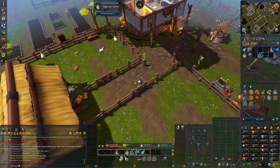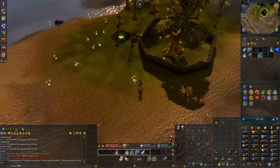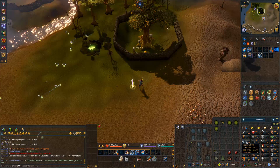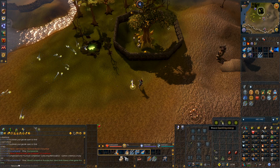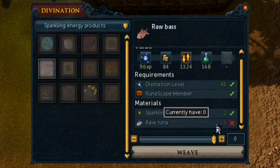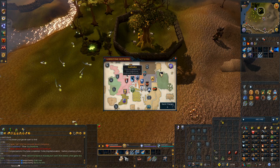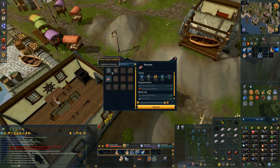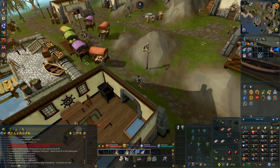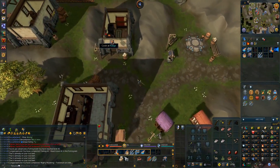Let's get our woad leaves and do another farm run. We're working on the Family Crest quest, and one of the items required is a raw bass. To fish bass you need to get up to 46 Fishing. Instead, I decided to get some sparkling energy, because one of the products of sparkling energy is being able to turn tuna into bass. We have about 10 energy — that should be enough, in case we burn stuff, because we need a cooked bass. With our sparkling energy we're able to make 2 raw bass. And because we already have the cooking level, we didn't need to worry about training that. Gotta love Divination.